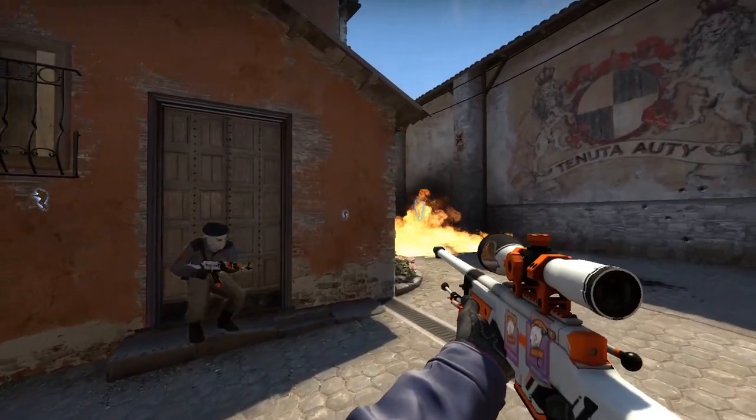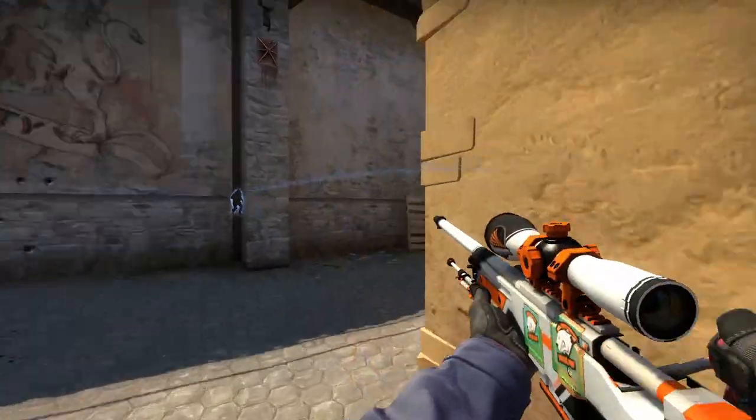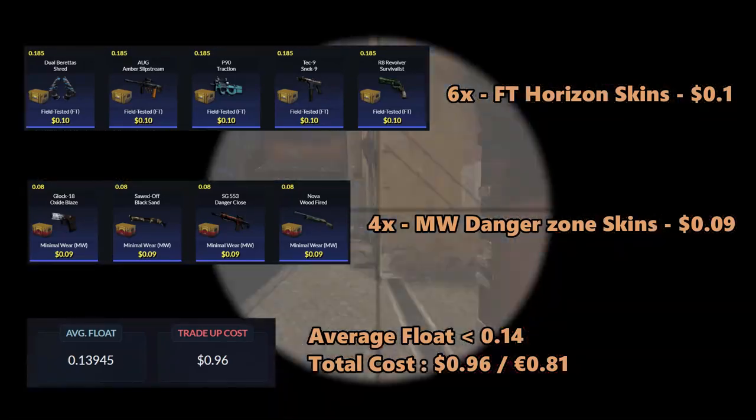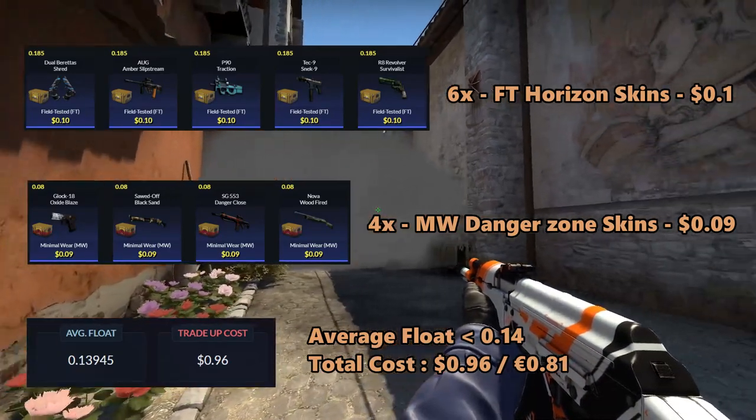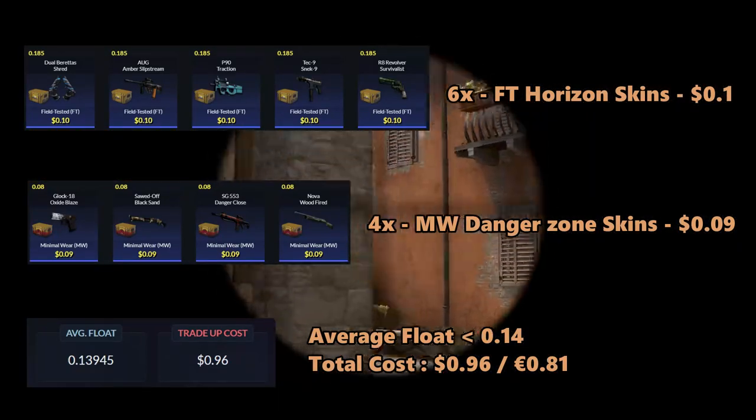So with that out of the way, let's go to the first trade-up. For the first trade-up, we will be doing a Mil-Spec Horizon trade-up. We will be using 6 field-tested Horizon skins for 10 cents each and 4 minimal wear Danger Zone skins for 9 cents each.